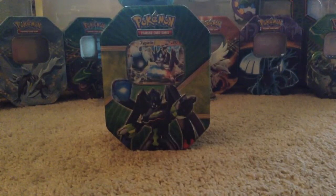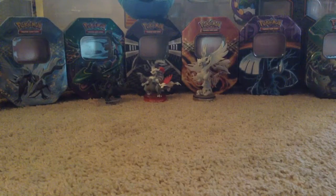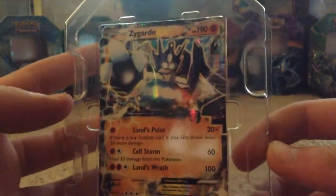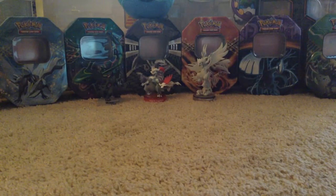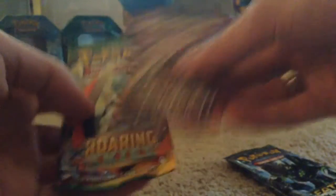This is Zygarde in his perfect form. Let's get this guy out. So there's the Zygarde — really cool. I'll put him aside. And we get four packs with this: two Fates Collide, then Breakthrough and Roaring Skies. So I'm going to open them oldest to newest.